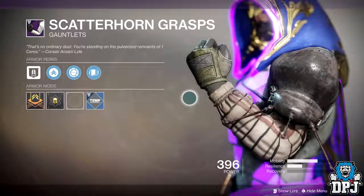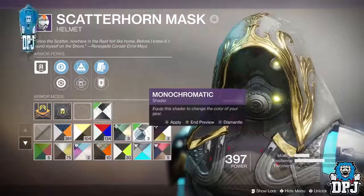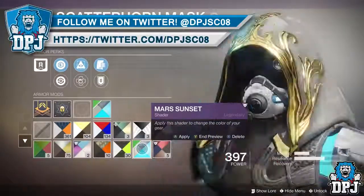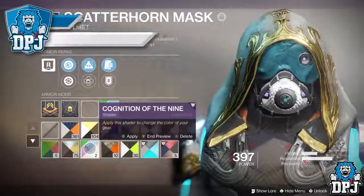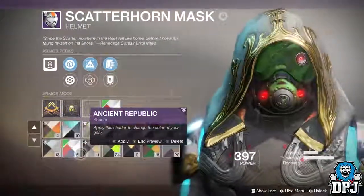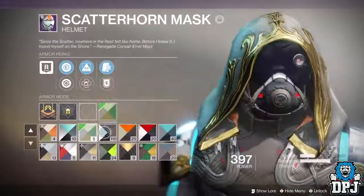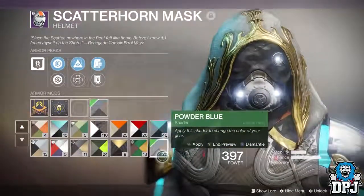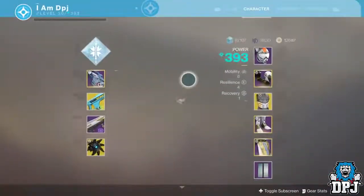If you are over a 400 power level mark, the armor and weapons require you to be level 32 to 35 to wear them. Now I'm guessing if you lower your power level it could help, but I am pretty sure the game now has a feature in place which counts all your gear, whether it's stored or not, towards the gear and the power level they drop at. If you guys figure out how you can do this, let me know down below in the comments section.